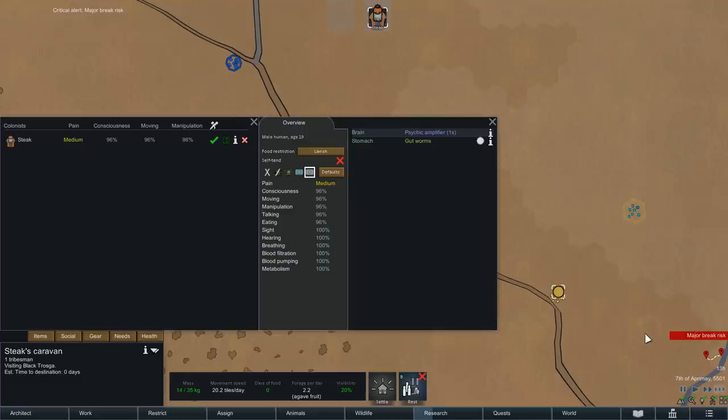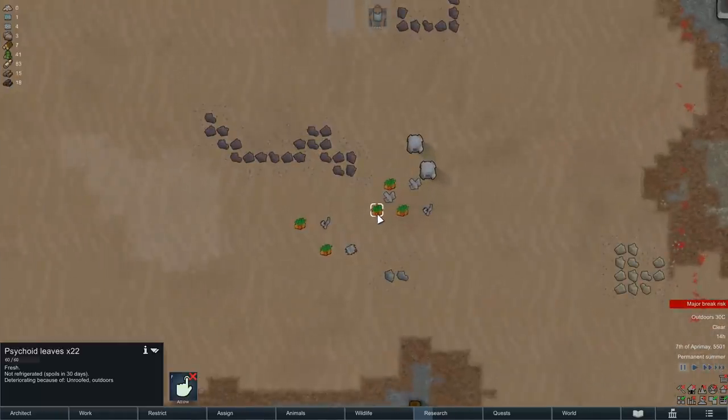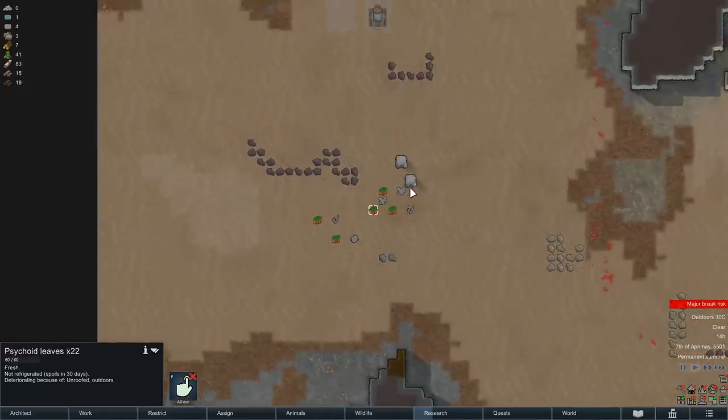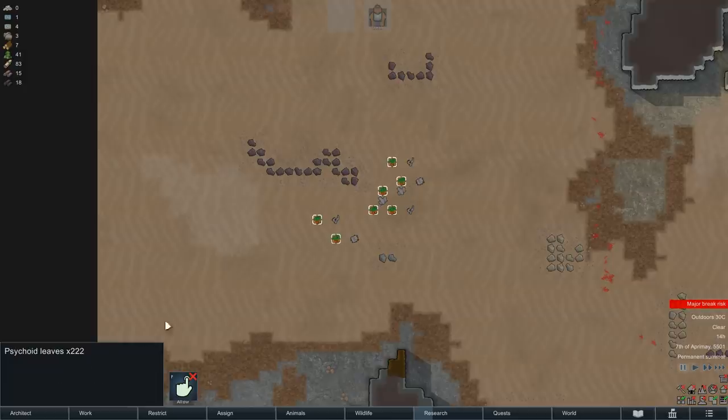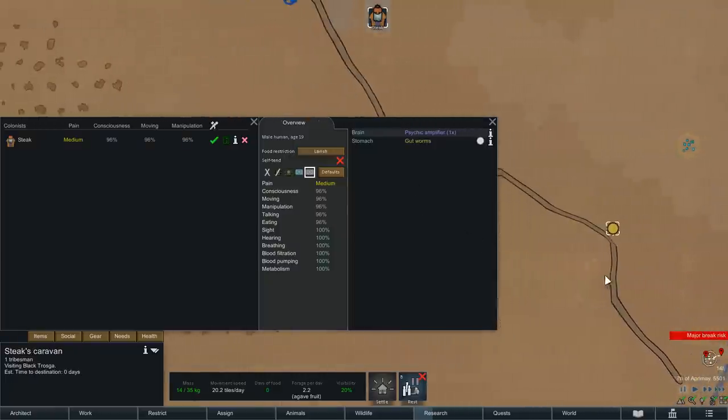Just as Steak is about to reach his destination, we then have cargo pods drop down, and it would be a cruel joke if those now contained food. Thankfully though, their contents are only psychoid leaves, which will of course also not get better out there in the heat, but they should survive until Steak returns, and then we can perhaps do something useful with them.